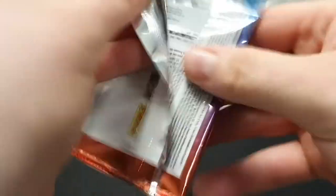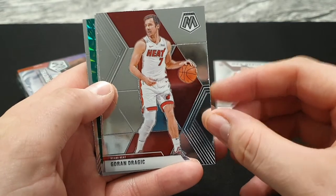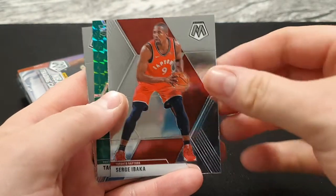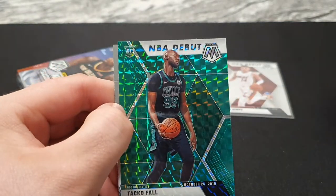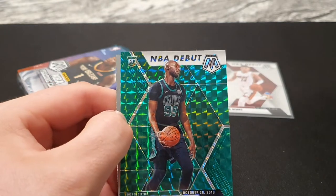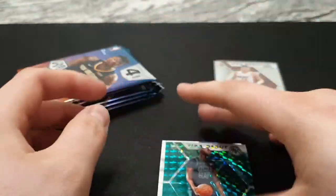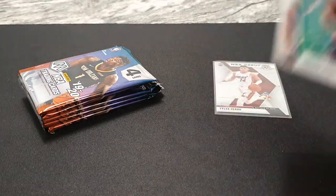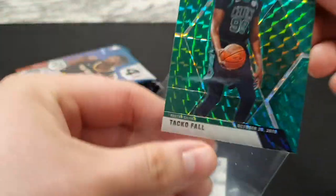Second pack of the first box. Next is Goran Dragic, then we have Ibaka, NBA debut of Taco Fall - green. As you all know, I collect Boston because obviously Boston's my team. And on the back we've got an RJ Barrett. I definitely know Ben's an RJ Barrett fan. What a first box.